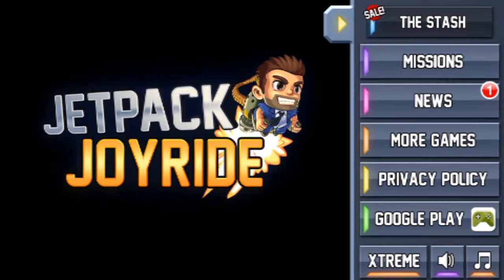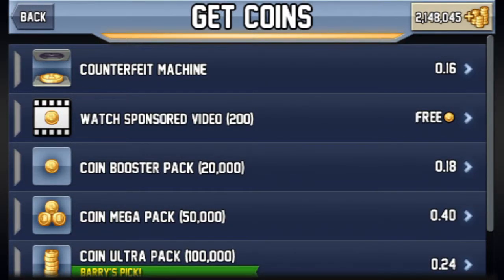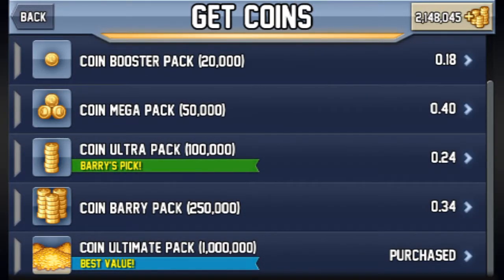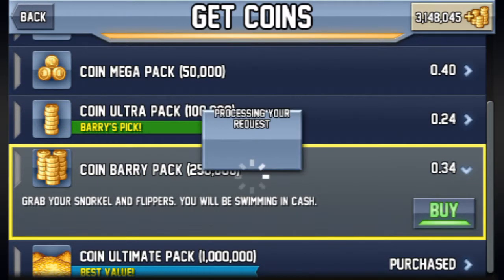Then go to the stash. As you can see, my coins are at two million and I just downloaded it. Scroll down and you can see two million coins — go ahead and buy items.